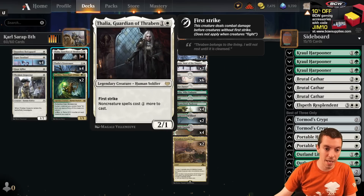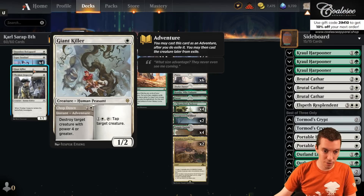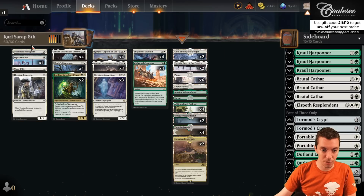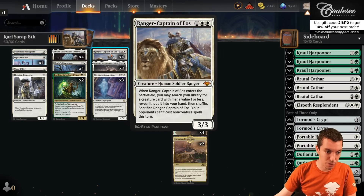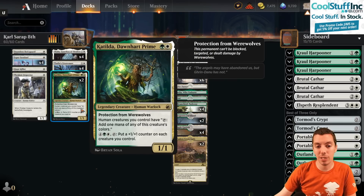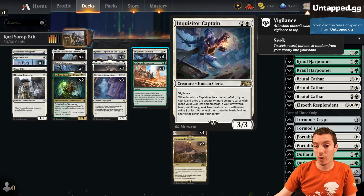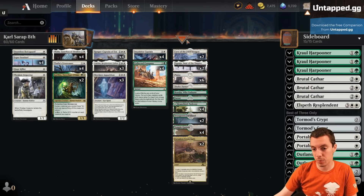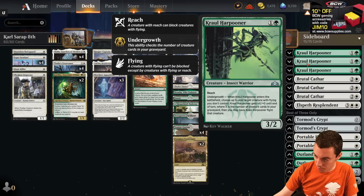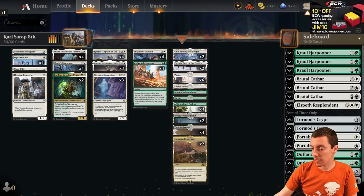Playing a lot of good humans — Thalia, Thalia's Lieutenant, Esper Sentinel, all modern power-level cards. The 1-drops aren't great, there's a smattering of 1-drops here. We've got 4 Ranger Captain of Eos to go get our 1-ofs. Adeline is obviously insane. And a light green splash for 2 Katilda Dawnheart Prime for a mana sink and mana producer, as well as 4 Companies, 4 Inquisitor Captain, which is also quite good. Mana's good. Crawl Harpooner, Brutal Cathar — you get the idea. So that's the deck.